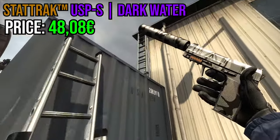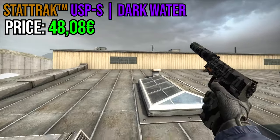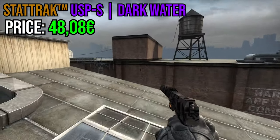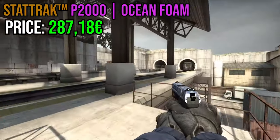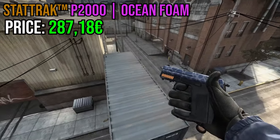Starting off, we have StatTrak USP-S Dark Water. Every single USP out in 2013 had that DDPAT camo on them, so out of Overgrowth and Serum, I think this was the best one and most people had it. Then we have StatTrak P2000 Ocean Foam. In the early days of CSGO, the P2000 never had good skins, so this was probably the biggest flex you could have had.